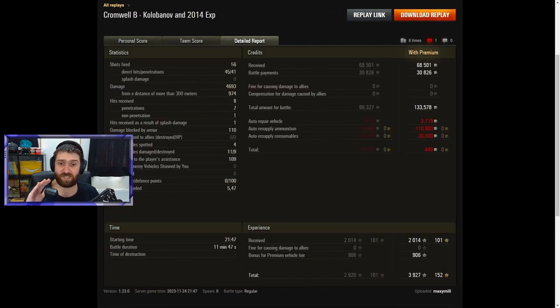56 shots fired — this vehicle doesn't have too many shells, though 56 is quite a bit, but you can run out so watch out for that. 45 of those hit, 41 penetrated, so the hit-to-penetration ratio is lovely. 4,693 damage total. 8 hits received, 7 penetrated, 1 did not penetrate — do not trust this vehicle's armor. The only non-penetration was against the KV-1, which must have bounced off a weird angle. 110 damage blocked by the armor — that one blocked shot is exactly what was needed, as Maximili survived on just 9 HP.